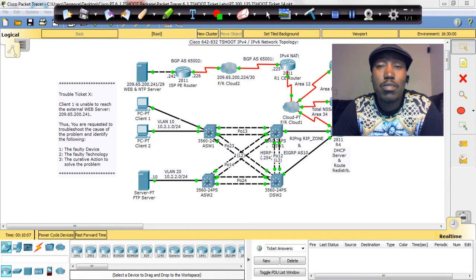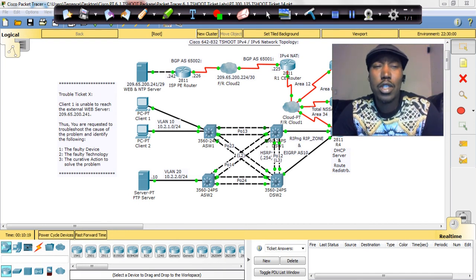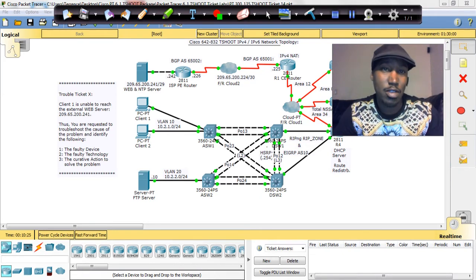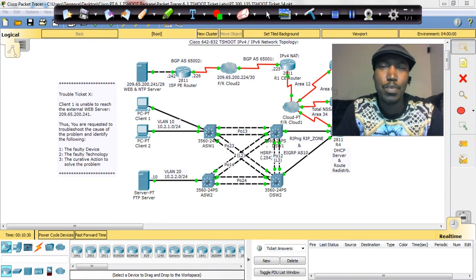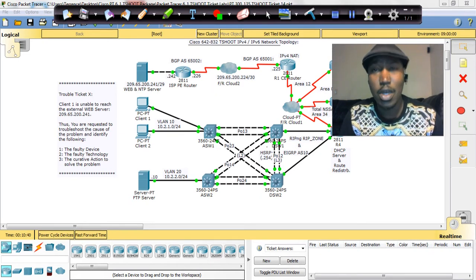We've got about two or three more labs left to go. There's a total of maybe 16 tickets in the T-Shoot lab, but you're only going to probably get 13 of those tickets. You're probably wondering why I skipped something like Lab 2 and maybe Lab 9 or 10. The labs that I skipped, to my knowledge at the recording of this video, are the labs or tickets that have been removed from the exam. So I didn't waste any time going over those tickets.